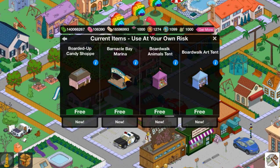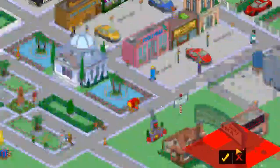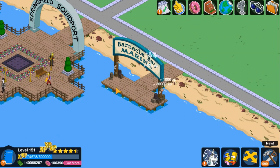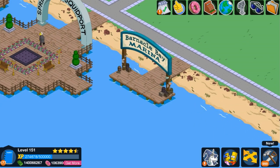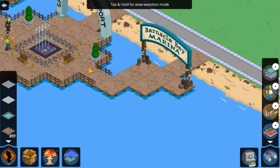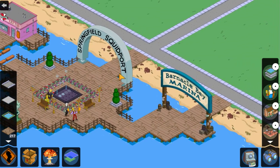Just to show off this beautiful decoration that I really enjoy and I think everybody will enjoy as well — you will be able to place it anywhere in your town, as you can see. Let's bring it to the waterfront just to show it off. You can place it there, and the beautiful thing about this is you can make boardwalk sections as well. You are limited to 400, but this can be connected. All your characters can go over it and you can add any of the decorations on the boardwalk as well. It's great to see that we have two Squidport entrances — the Springfield one and then the Barnacle Bay Marina.